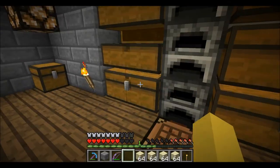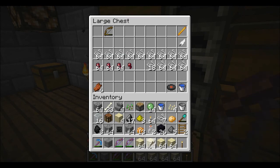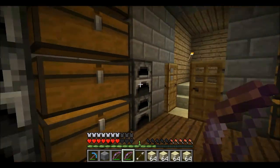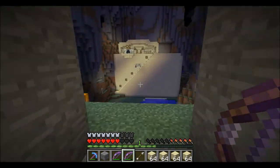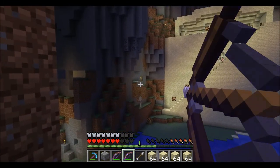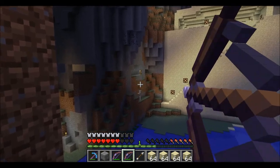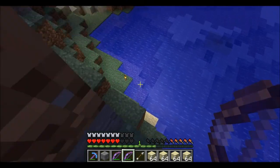Greg — arrows, arrows — yes! Oh man. Greg, I'm just borrowing this, don't worry, I'll repay you. Take these bones. Infinity bow — this will be good, we need this. Damn it, I gotta walk all the way over there. Let's see how this puppy works. That is a hot bow.